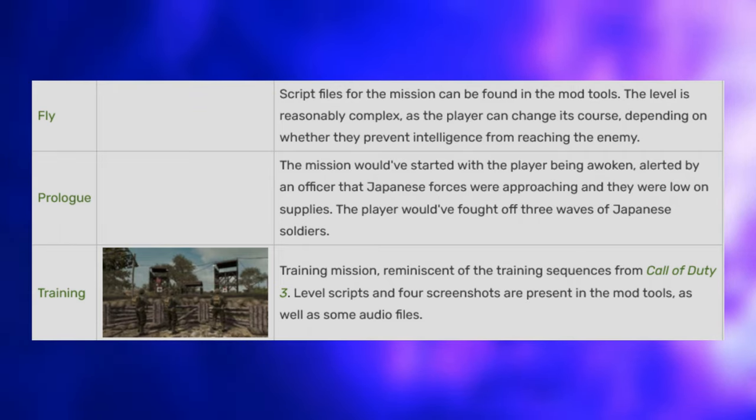Cut Zombies Enemies — Brawlers were apparently supposed to be in World at War with the launch of Kino, but as stated previously, the entire map was pushed to Black Ops. Another enemy known as the Engineer Zombie was planned to be the primary boss in the Coast map; however, the developers replaced him with George Romero during the transition to Black Ops.